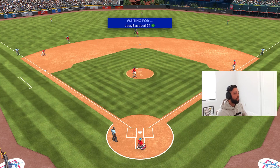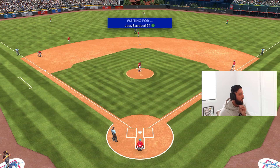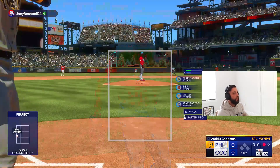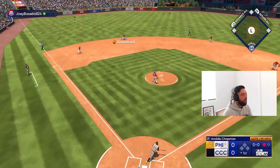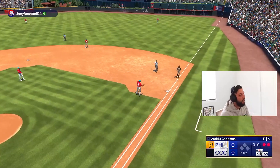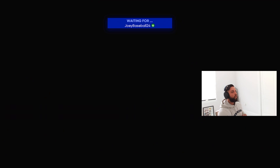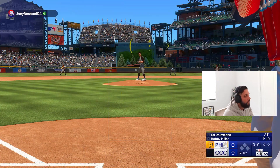We get to face the righty this time around, which is good because JD has great attributes all around but the handedness advantage is there regardless. So we get to see that righty-on-righty opportunity, especially versus a guy that throws hard with the sinker. Good opportunity here. Strike three, we get him looking. He swung first pitch there, took three straight — that was right down the middle, luckily it wasn't crushed. We'll take it. Let's go hit now, top of the order coming up.